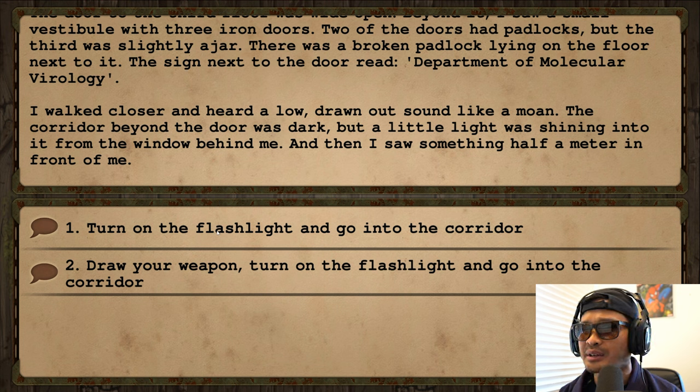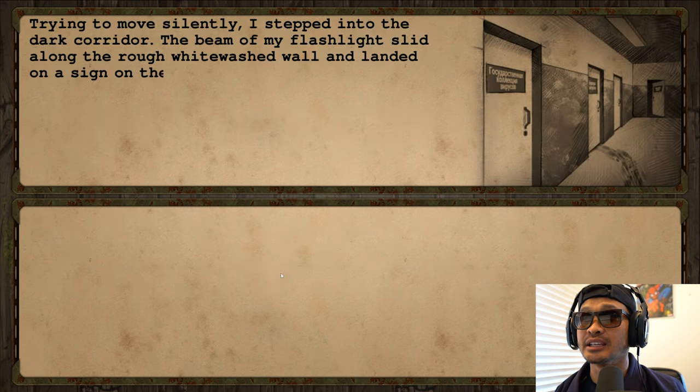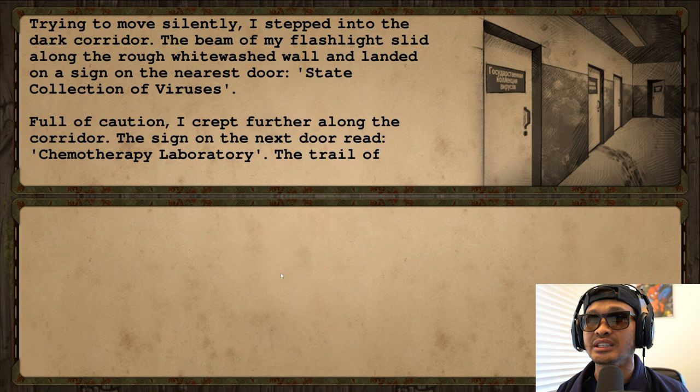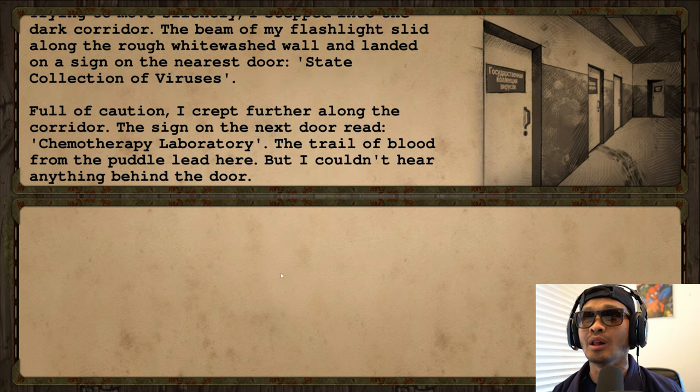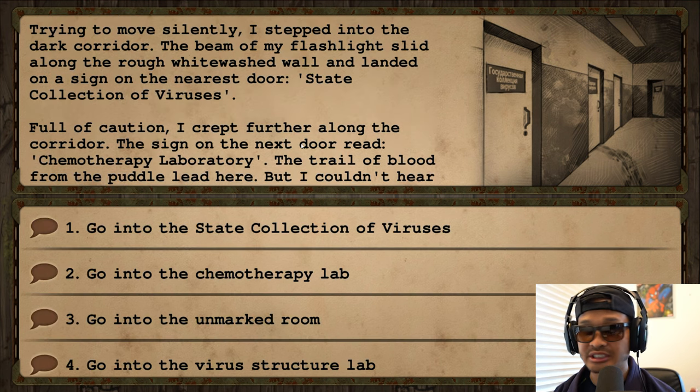The corridor beyond the door was dark but a little light was shining from the window behind me, and then I saw something half a meter in front of me. Turn on the flashlight, draw your weapon, and go into the corridor. Trying to move silently, I stepped into the dark corridor. The beam of my flashlight slid along the rough whitewashed wall and landed on a sign: State Collection of Viruses.